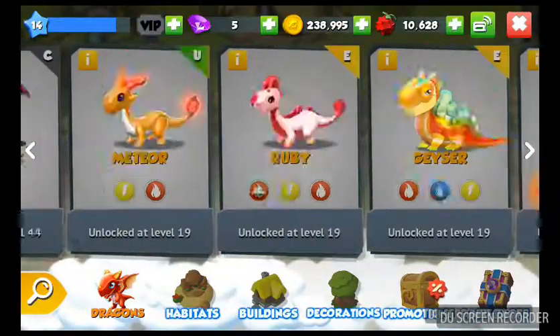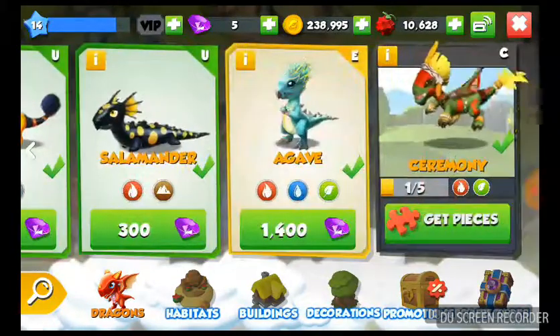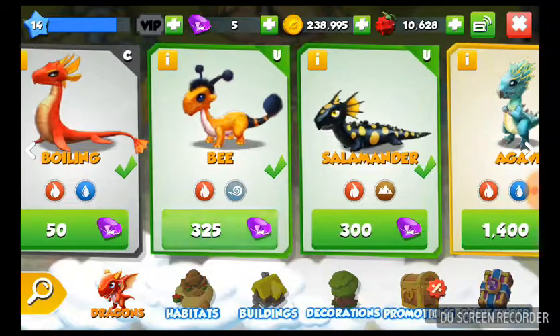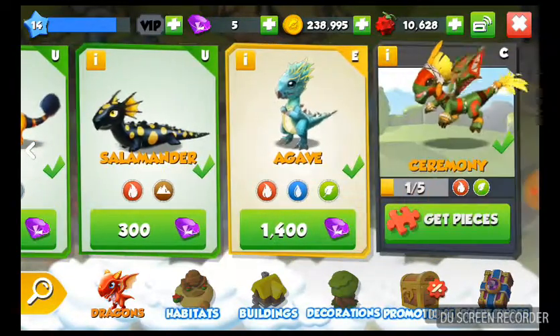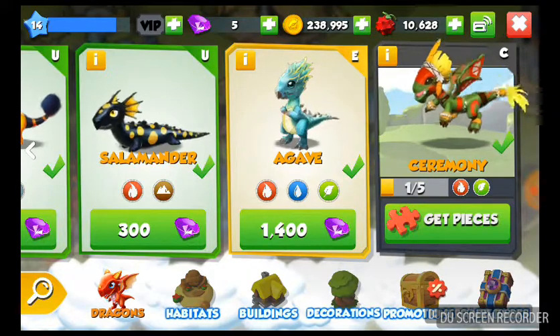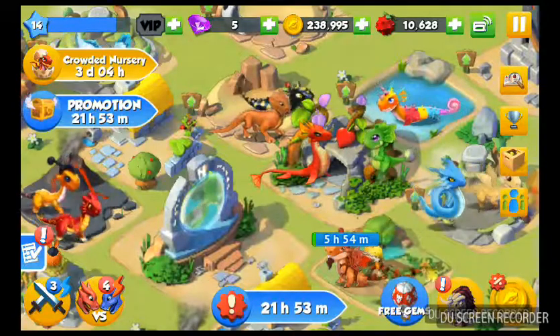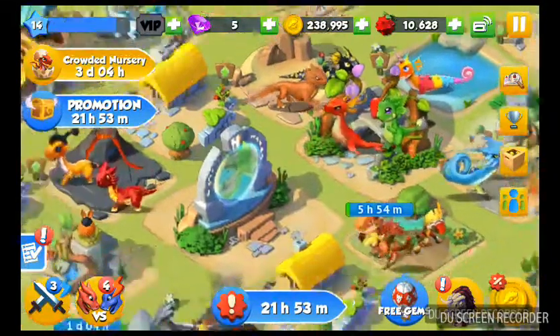The fire and water go first, so you use Boiling because it starts with fire and water, and then you just end it with Plant and you get the Agave Dragon. That's basically it — if you guys want more how-to-breed guides, I'll sure make another video.